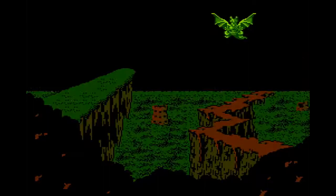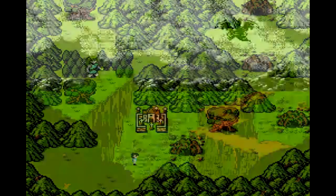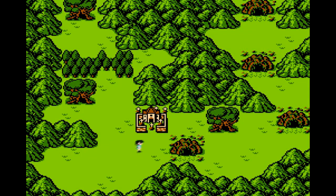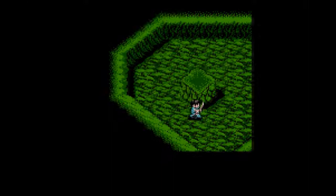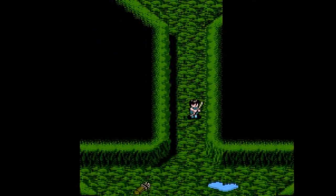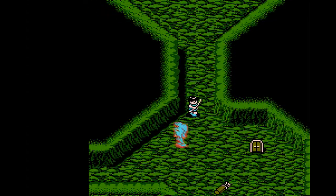Dragon Buster 2: Yami no Fuin — the subtitle roughly translating to Seal of Darkness — was released in 1989 as a Japan-exclusive prequel to the 1984 Famicom title Dragon Buster. In Dragon Buster 2, you play as a hero named Carl, a dragon slayer who wields a bow and arrow. Carl must pass through six stages and reach the dragon castle to retrieve the sword which the original Dragon Buster, Clovis, will use as a weapon. Each of the six levels has a mountain that the player must reach to progress.